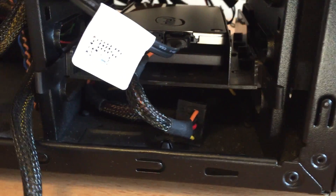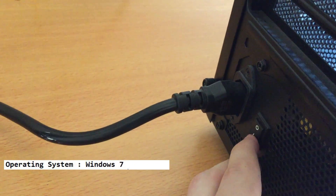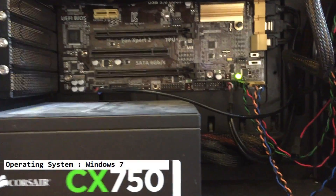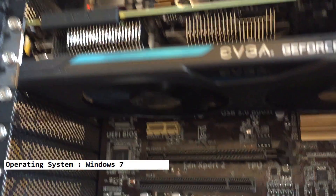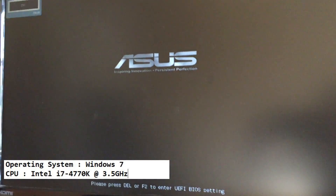As for the rest of the computer, I have all the details in the description below. I'll go over it quickly: the operating system at the time was Windows 7 — I've recently upgraded to Windows 10, though there were some graphics driver issues with NVIDIA and Windows 10 at first, but it seems to be smoothing out. The big piece for me is my processor, the Intel i7-4770k. I have not overclocked it — I'm scared to — and I'm okay with it running at 3.5 gigahertz.